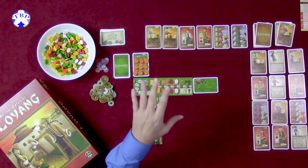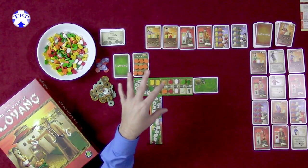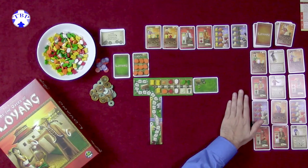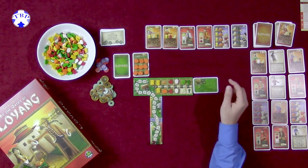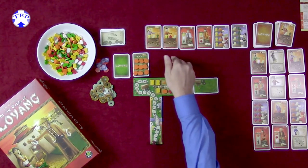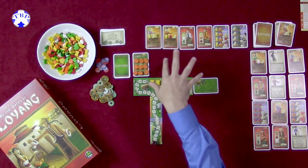Now I'm going to go through the actions that a player can take on their turn before going into the solo game specifics. On a turn, a player may sow a vegetable — a seed. In order to do that, they take one vegetable from their cart and plant it into a field, then pull from the supply and get some more vegetables.